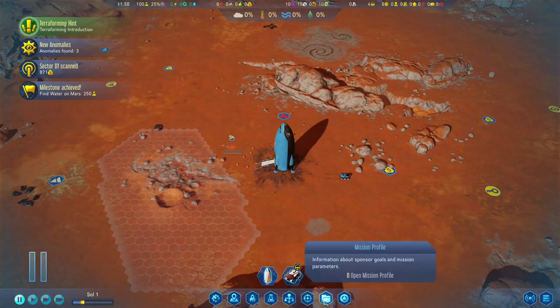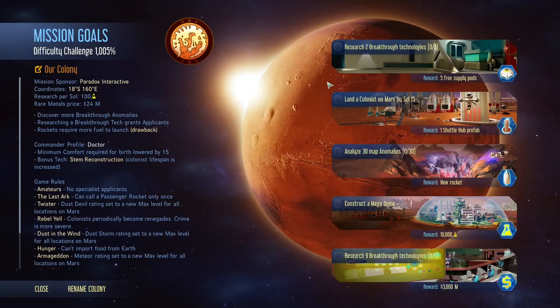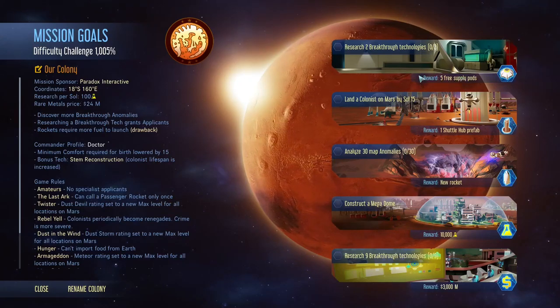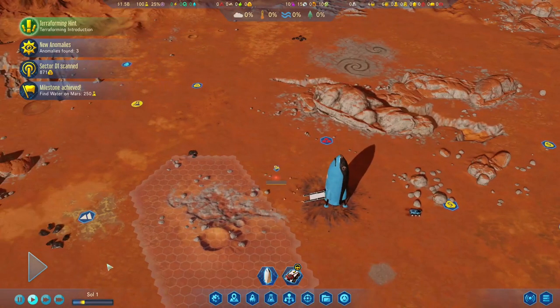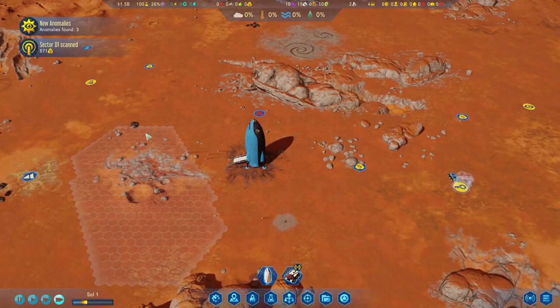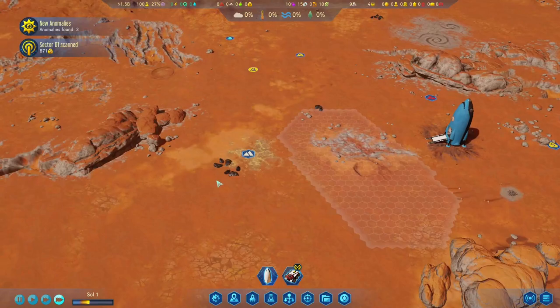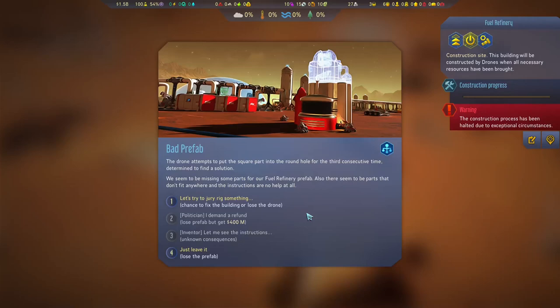Let's check on our mission profiles. If we are researching two breakthrough technologies, we get five free supply pods, and we can save 100 million on each. I think I'll do the initial setup and report on that once it's done. We have a problem — don't let them put a square part into a round hole for the surface in time; keep in mind to find a solution.